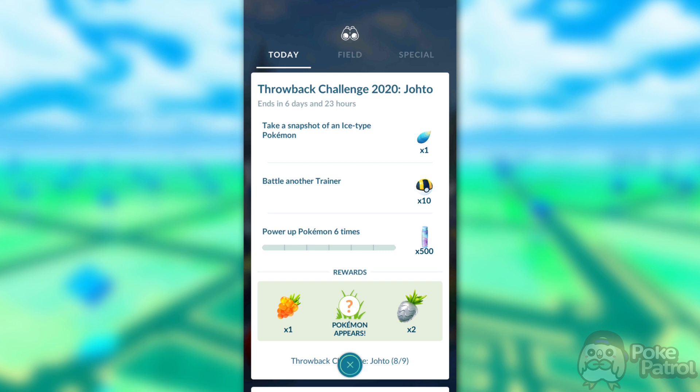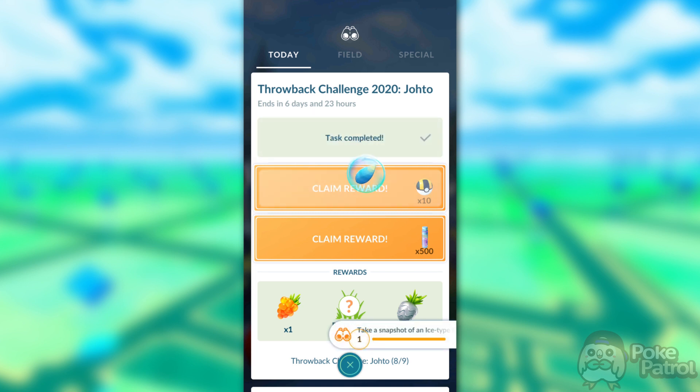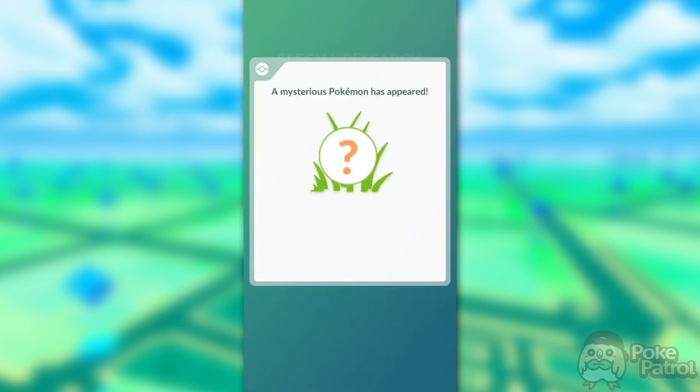For powering up a Pokemon, same as last time — use a weak Pokemon or one you need for PVP anyway. Once you finish those tasks, you'll be rewarded with a Dragon Scale, 10 Ultra Balls, and 500 Stardust. After that, the final rewards for this step are 1 Golden Raspberry, 2 Silver Pineaps, and a Delibird encounter.